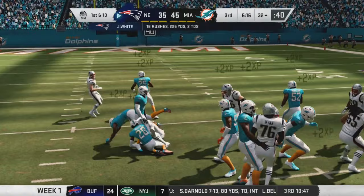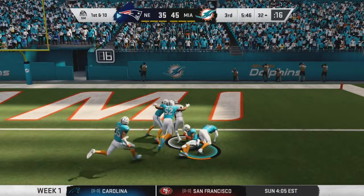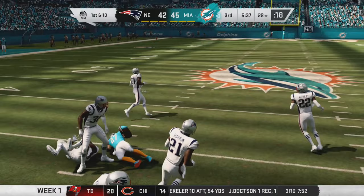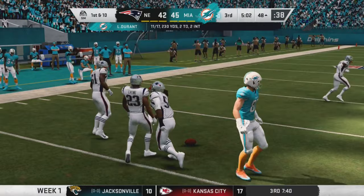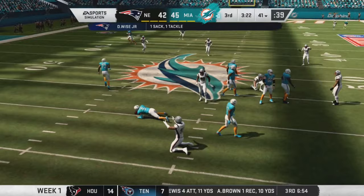On the next drive, James White gets a big rush — he already has 225 yards this game and we're trying to keep him from 300. Brady finds Keelan Cole for a phenomenal catch and they score a touchdown — what is the Miami defense doing? On the next drive Tally finds a wide open hole for a 13-yard gain. Then Austin Hooper makes a great catch that almost got intercepted, moving us into New England territory. But on third and eleven we take a sack and have to punt.